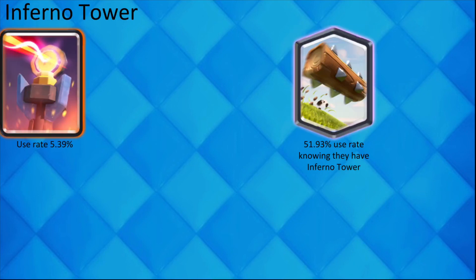As you watch more of the video, you may notice that many, many cards have high correlations to Log and Zap. The reason for this is because they are small spells and are very useful in the game right now, but it does show that they may be a little too strong right now.